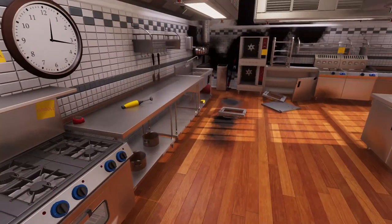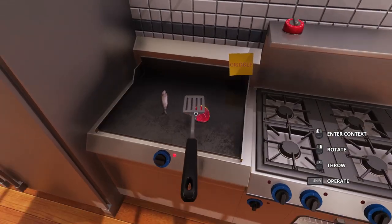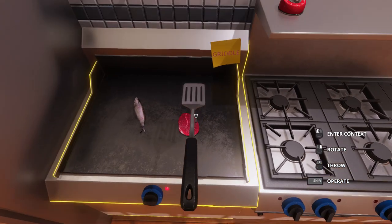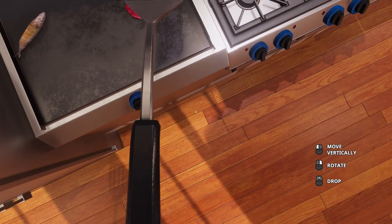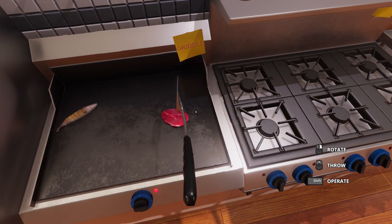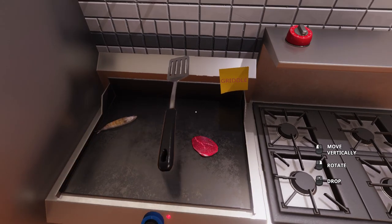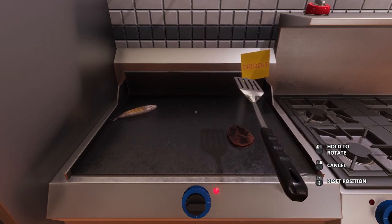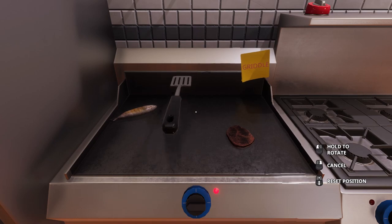I threw the tongs somewhere and now I don't know where they went, and then things exploded. Oh wait, we got a flipper — a spatula. Let's flip the steak over. I just want to scoop underneath it. I can't get this thing to work. Scoop under the fish. It's sloppy but we got it — we flipped the fish over. I don't know what I'm doing. Oh, it just picks it up and puts it right on there. We'll hold this to rotate and flip it right over. Oh yes, that looks just nice golden. Not golden colored.